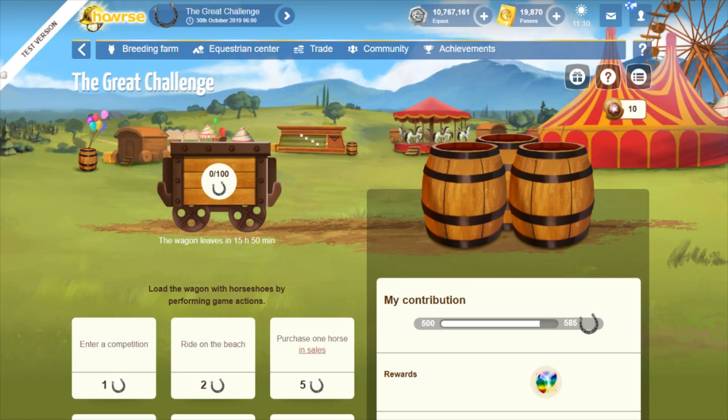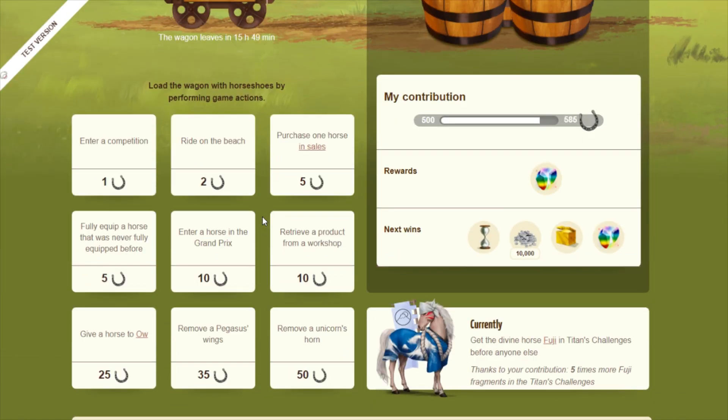Now for the golden horseshoe system: the total number of daily horseshoes you can get is 100, shown on the mine cart. You want to try to get 100 horseshoes every day, and thankfully it's quite easy. One objective I really like is entering a horse in the Grand Prix — if you have the Grand Prix bonus allowing up to four horses per discipline, that's eight horses total per day, which is 80 horseshoes right there on a weekday.